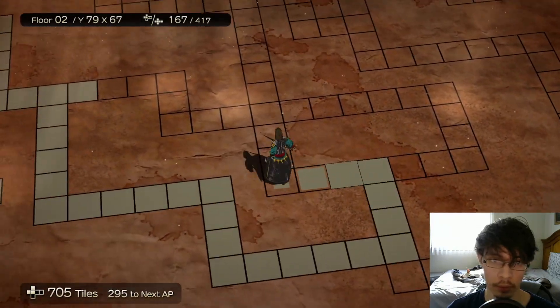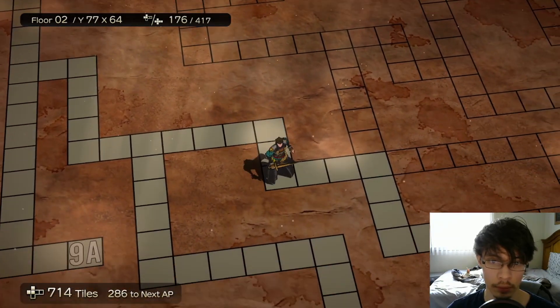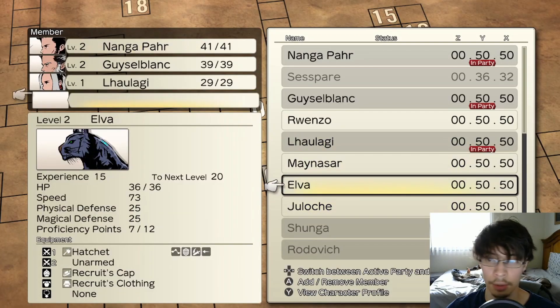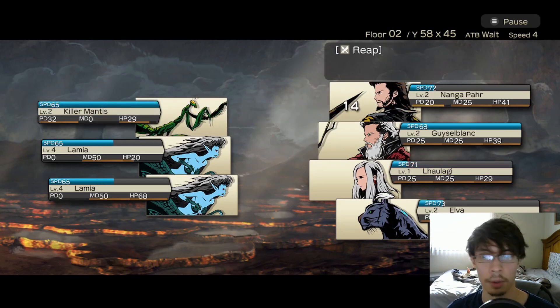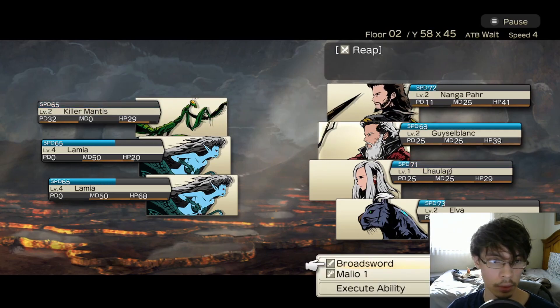In Dungeon Encounters, your objective is to descend 99 floors of dungeons with your chosen party of up to 4 characters, fighting enemies in either turn-based or real-time battles along the way. Now that the premise of the game is out of the way, let me tell you why it fucking sucks.